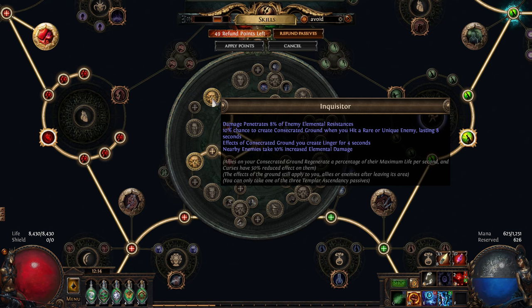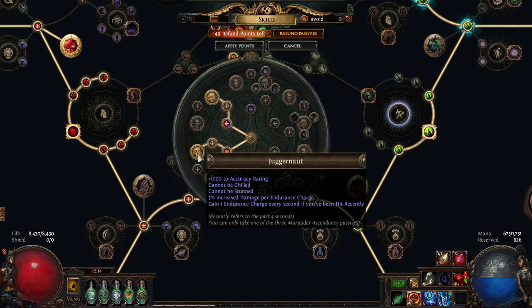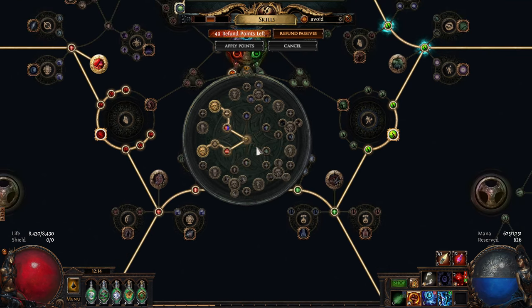Inquisitor is probably the most damage you can get because nearby enemies take more damage, but I have Juggernaut because I just don't like getting stunned.